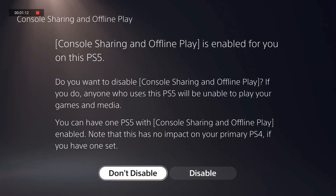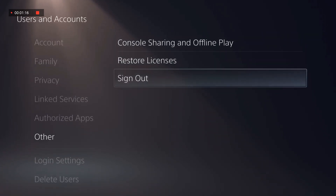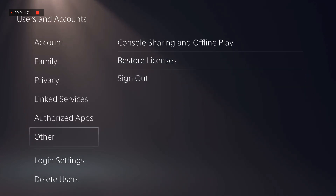Confirm your choice by selecting Activate. After confirmation, you will need to log in again. Your PS5 is now activated as your primary console, and you can now access your content and play offline games on this console.